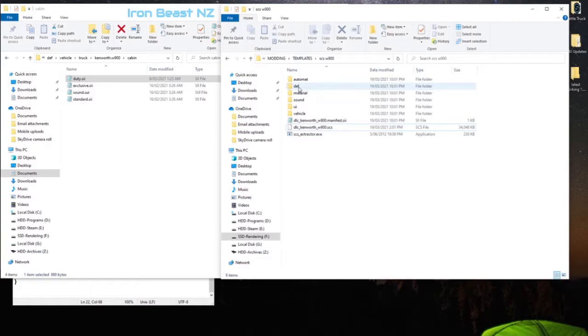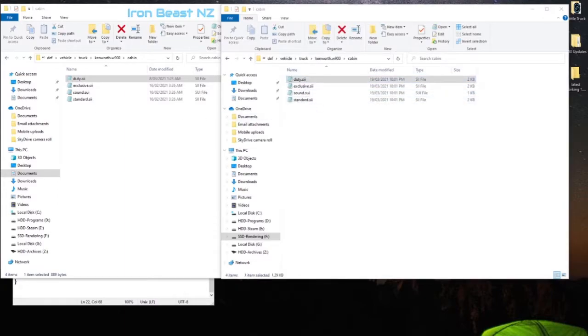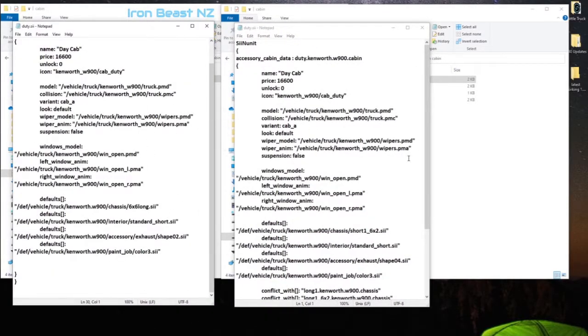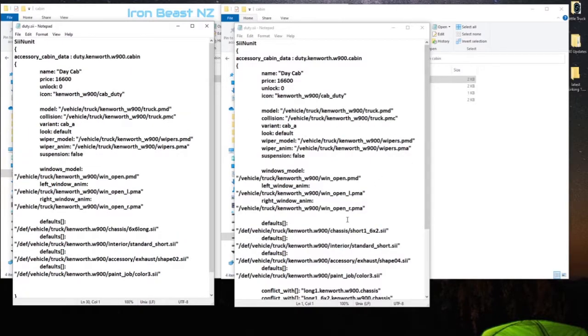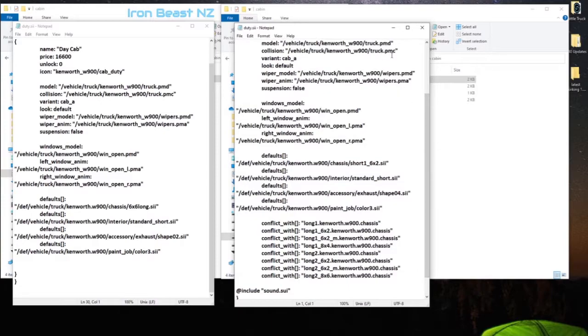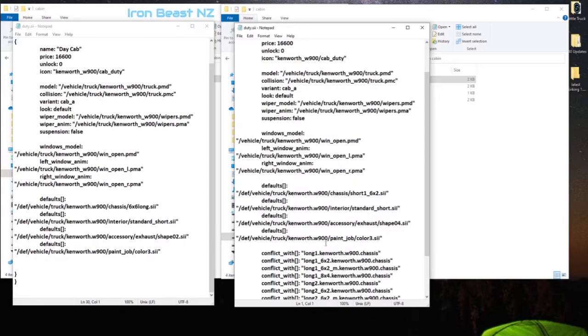All we have to do is go into our SCS vehicle and do the same thing — check that our def files for the truck in that particular cabin are matching. Some will have different names, some will be the same. Some are the model that's updated with textures belonging to that model; others will be tobj files for textures. We go through one by one, and we're going to go into our SCS file and take all of these models and textures.